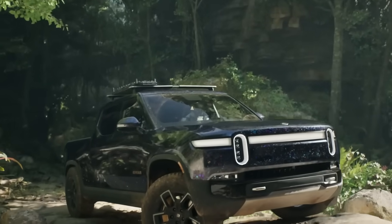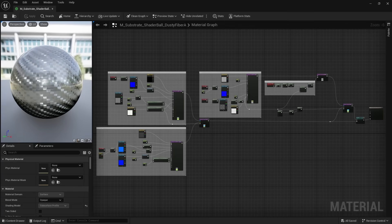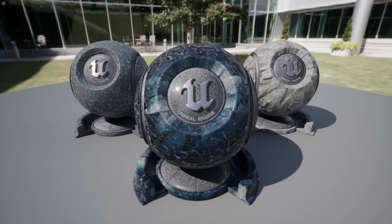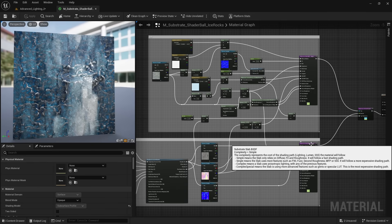It is the next generation of material rendering. Substrate is still PBR, but it gives us access to more options previously not available to us. We now have more control over our materials than ever before because of this new layering system. Not only can we transition between two different materials realistically, we can also add materials on top of each other.